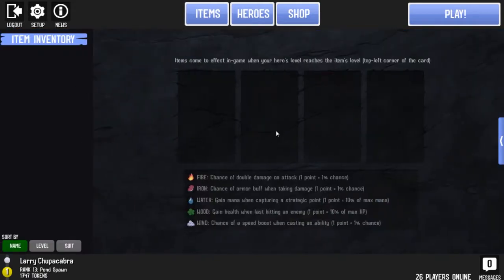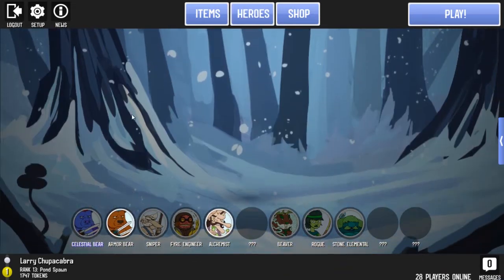Items — think of these as equipables that give you bonus perks and stats. There were a few previously that you could equip in the original beta. They didn't really work properly sometimes, and I never really got a chance to play with them too much. They never really gave too much of a great advancement to your abilities anyway.